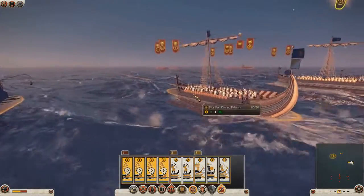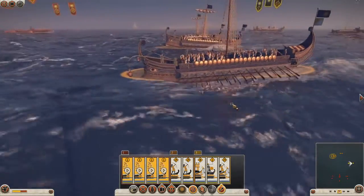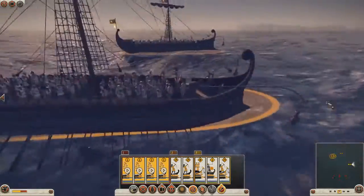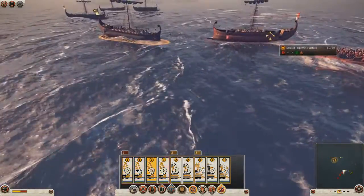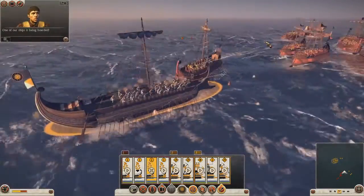Moving on to some more of the Mediterranean ships, what you're seeing is a number of fast-moving firepot assault ships. These are very fast-moving little attack ships and they've got these firepots hanging from stanchions on the front, which will explode when they come into contact with enemy vessels.